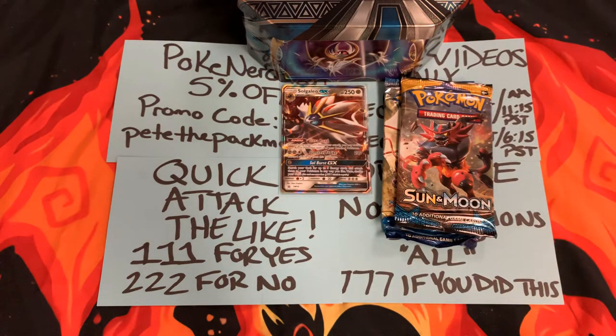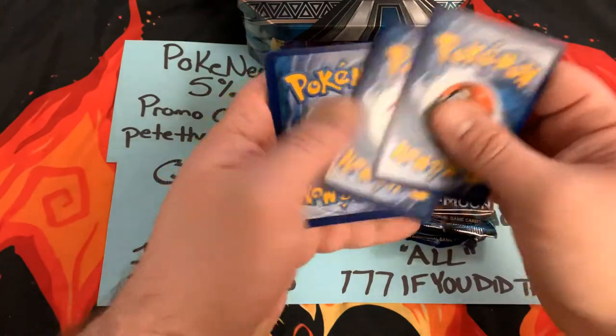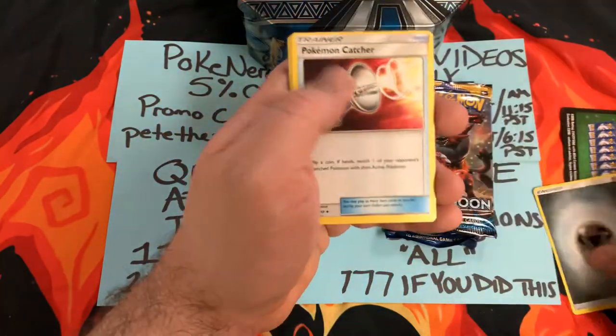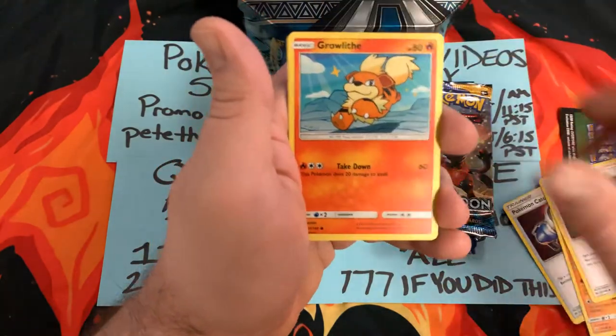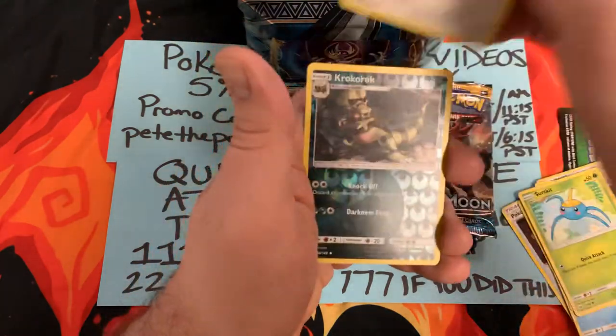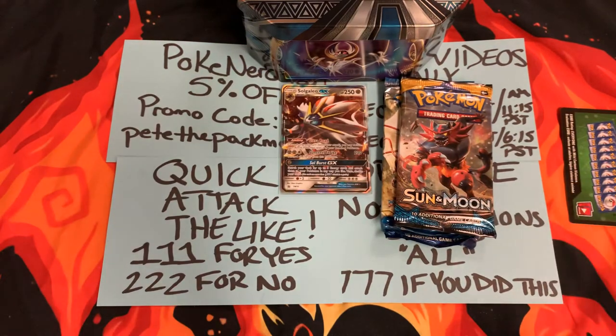Here we go. I'm so used to putting the packs like that because of Team Girlfriend. We got a green pack, but it's Sun and Moon. Code Hunters — we will give the codes away at the end. To the back. We got a Steel Energy, Pokemon Catcher, Passimian, Elyma, Growlithe, Popoleos, Wingo, Surskit, Yungoose, Kona, Gravominable. Nothing, nothing, nothing.